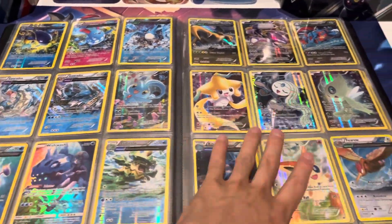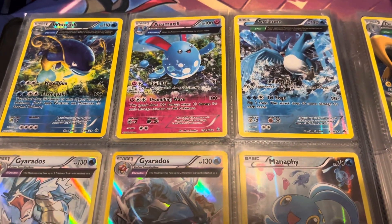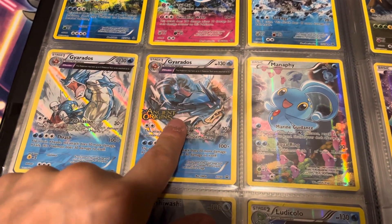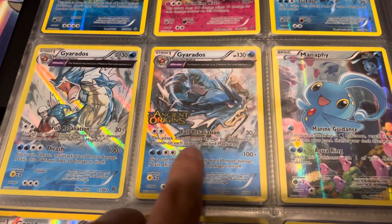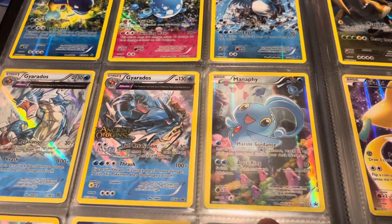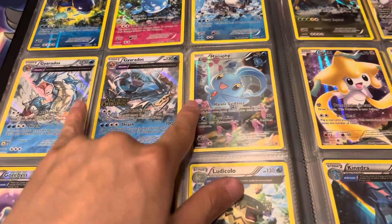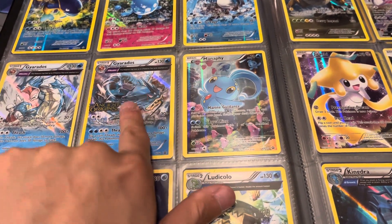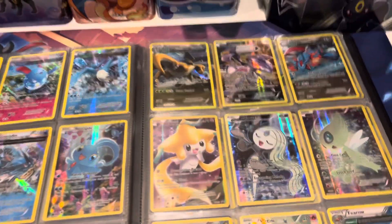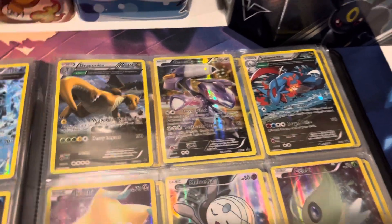Then this is like a water page and then a random page. Got the Whiscash, Azumarill, Articuno, the Gyarados, and the Gyarados with the Ancient Origins stamp — this card is really hard to get, worth like $30 to $60, and this is near-mint condition too, so that's really good. Also Manaphy promo card, Garbodor, Wishiwashi, and Ludicolo. I'm pretty sure I got this from somebody — I don't exactly remember where.